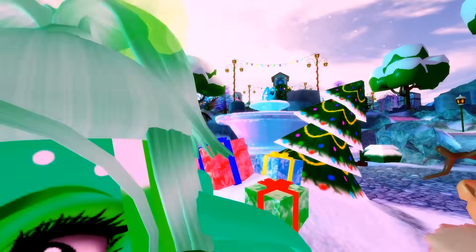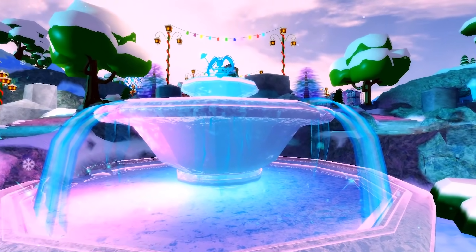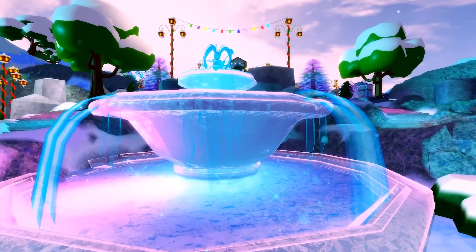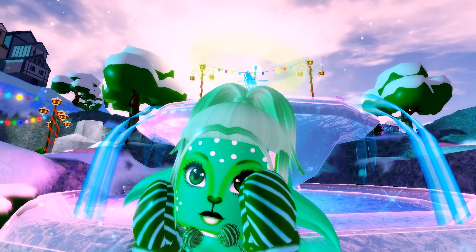It turns out clues for this halo have been literally right under our noses the entire time. I'm not gonna give it away just yet — we are gonna go into an interview with somebody who has the halo. But there is a little secret here on the fountain that gives away what is on the halo. I want you guys to quickly guess and write a comment down below — let's see if you can guess what this halo looks like.